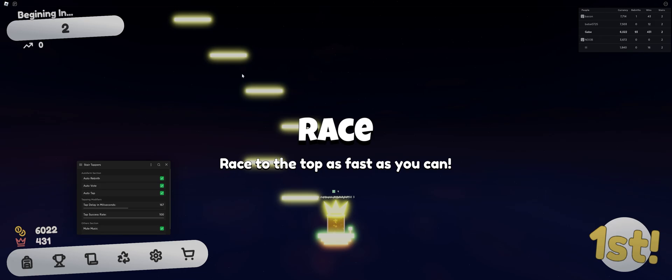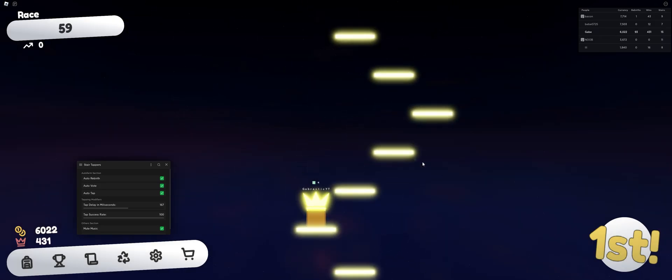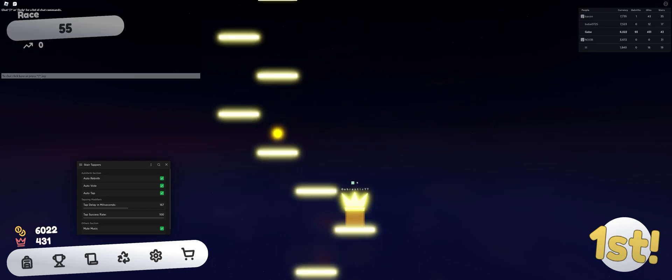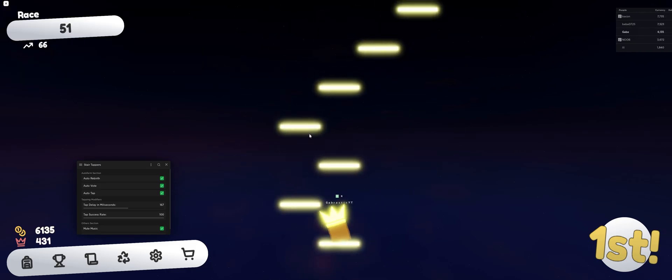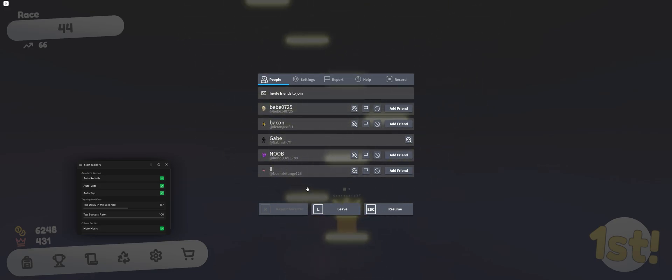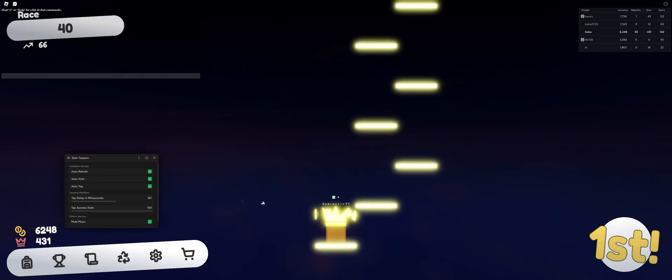Right now I turned it on and as you can see, I'm not going to touch my keyboard — it's automatically just doing the thing for me. It's not using key presses: I'm going to type some random letters and press escape to show you that I'm not actually using any key presses. So yeah, it's just basically going to auto tap for you.